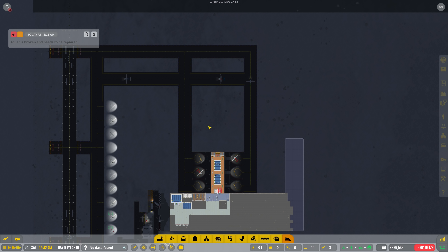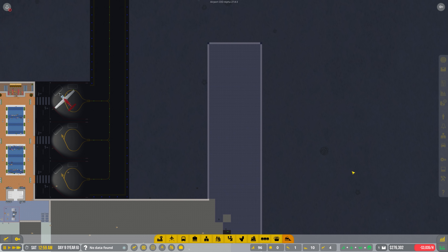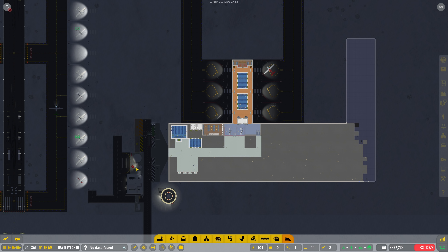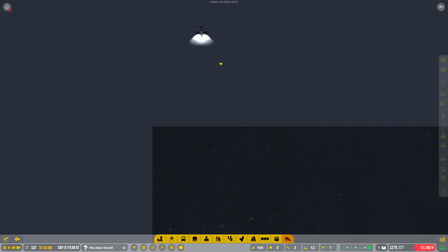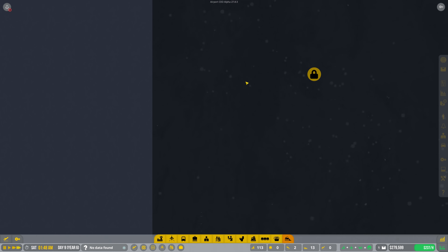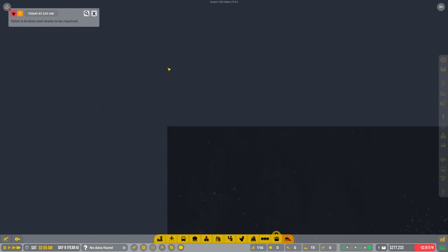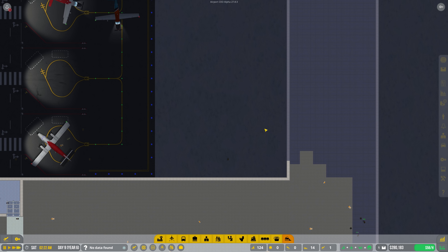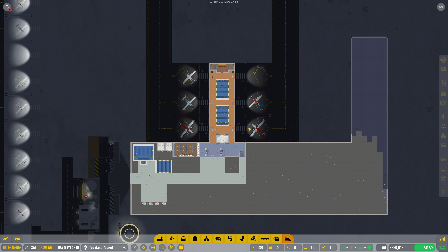Probably not this episode, but in an upcoming one we'll get the fuel service for all these airplanes. The general aviation section will probably end up getting deleted and moved up here eventually. There's something odd I noticed but it seems to have gone away.